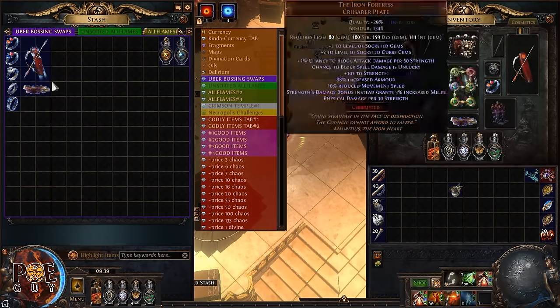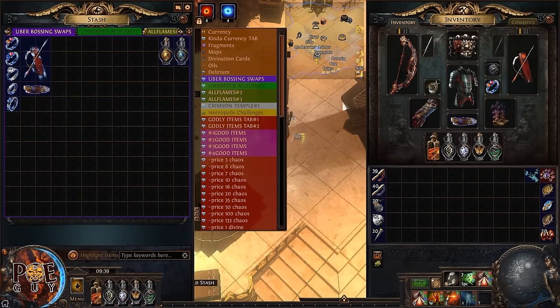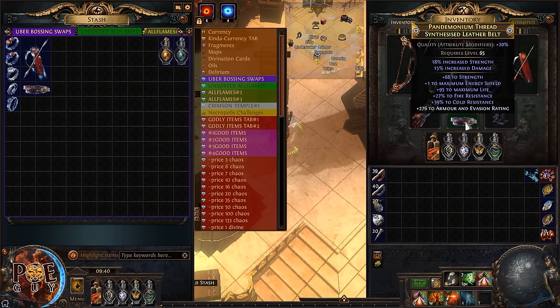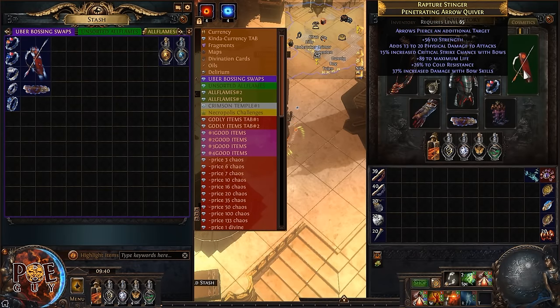The Kalandros Storage is not mandatory — you can use two rings normally. For the belt, you want a synthesized implicit of increased strength. In this build guide, towards the end, you'll have a crafting guide on how to get a belt very cheaply. You need to be smart when buying your items. You want a belt with strength as both an explicit and implicit.